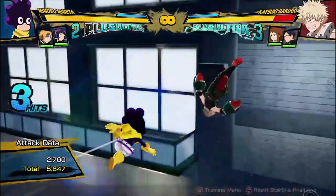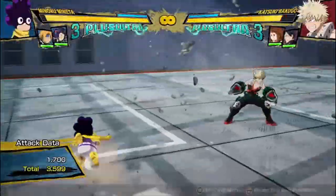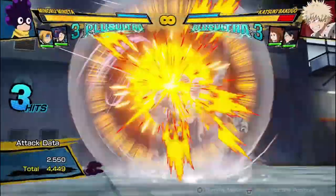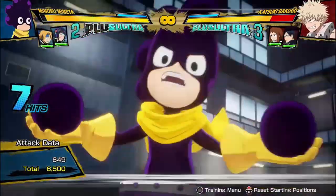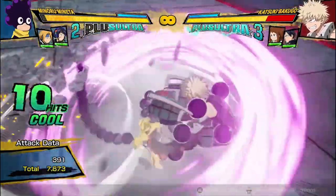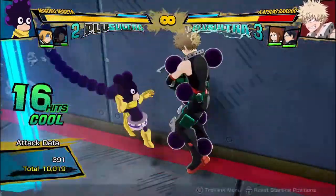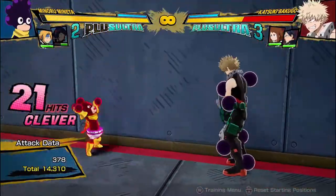But yeah, a lot of the time I don't even bother to do a dash cancel, because you can save his meter. Obviously he can get more damage meterlessly with his Plus Ultras if you do this kind of combo, but that adds a bit more scaling to the combo, and I feel like the increased effort isn't really worth it, especially since he can get good damage off of it without doing that.